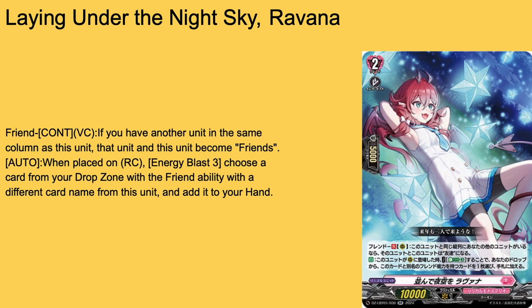Then we have Laying Under the Night Sky, Ravanna — grade 1, 10k base. Friend keyword — standard same column unit. Continuous: if you have nothing in the same column as you, both units become friends. Auto when placed on rearguard circle plus 3: choose a card from your drop zone with a friend ability and a different card name from this card, add it to hand. If they made archetypal PGs it'd be really busted, because friend PGs mostly existed back in G with their respective keywords. Being able to bounce back a card from your drop zone is nice especially with all the discard costs — and it's a free friend card, so 3-of or 4-of.